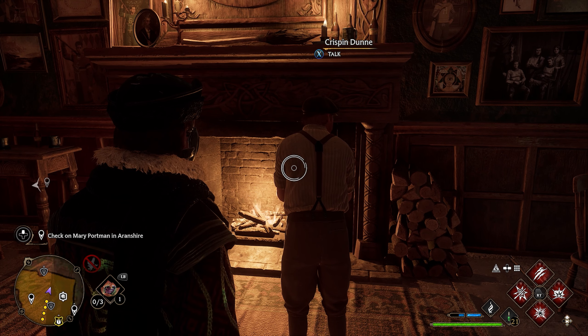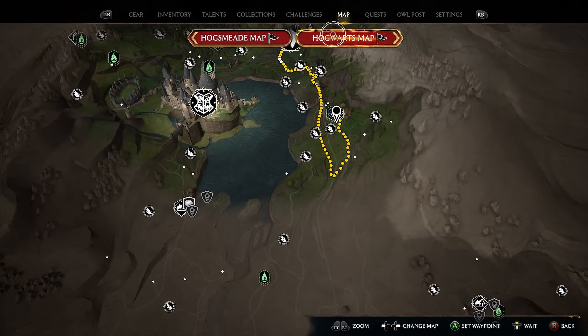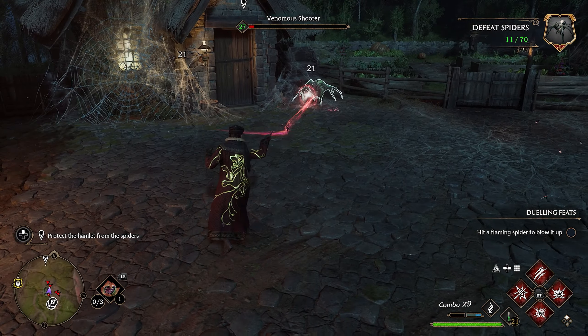Go ahead and speak with him. After Crispin gives you his dialogue, we're going to reopen our map, click on the world map, and go back to Aronshire, taking the Aronshire Floo Flame. Once we return to Aronshire, you're going to have a lot of spiders spawn in. So we're going to have to fight about five or six spiders here.